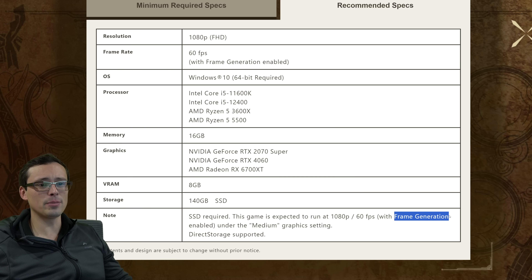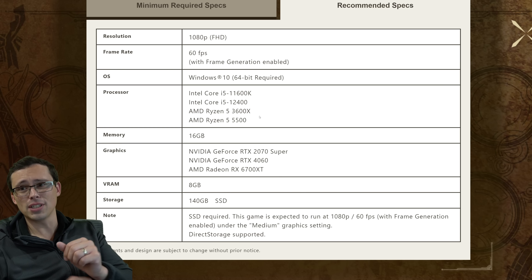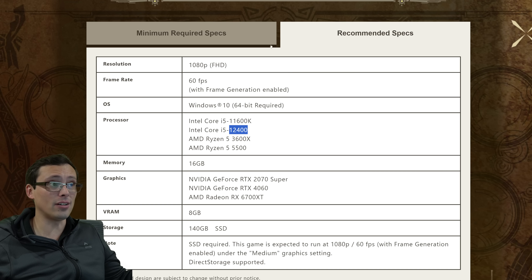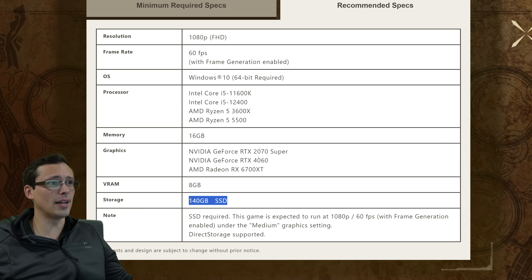Dragon's Dogma 2 is not a smooth experience on pretty much any CPU hardware out there, no matter how powerful. So definitely something to think about here. They're also saying you'll want 8GB of VRAM and a pretty hefty 140GB SSD space. A lot of games these days seem to be taking up a lot of storage space.